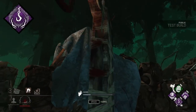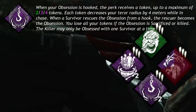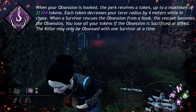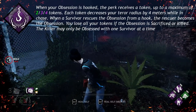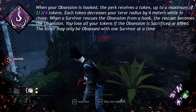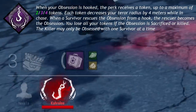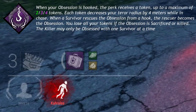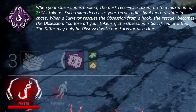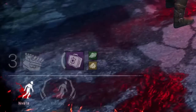And Furtive Chase: when your obsession is hooked, the perk receives a token up to a maximum of 2, 3, or 4 tokens. Each token decreases your terror radius by 4 meters while in chase. When a survivor rescues the obsession from a hook, the rescuer becomes the obsession. You lose all your tokens if the obsession is sacrificed or killed. The killer may be obsessed with only one survivor at a time.